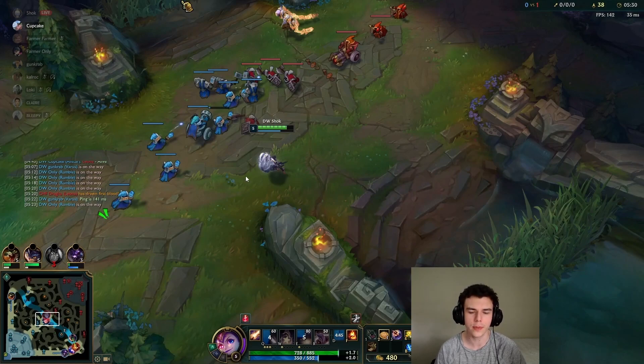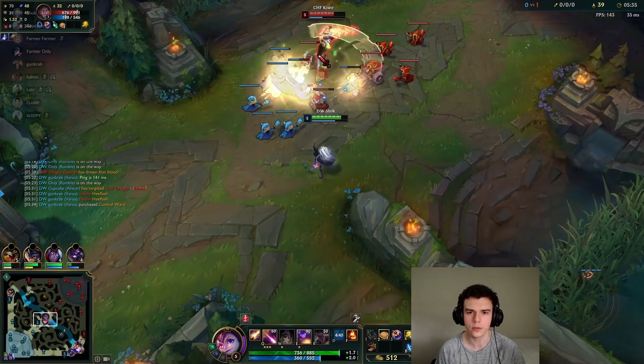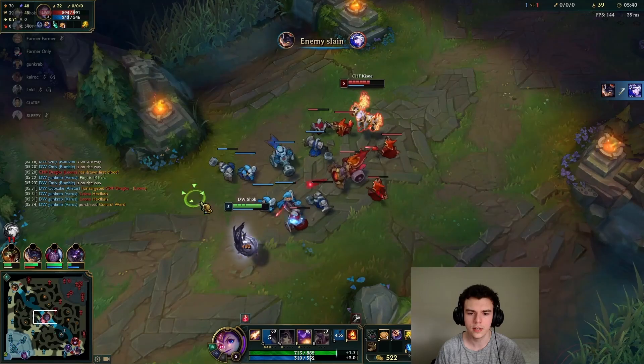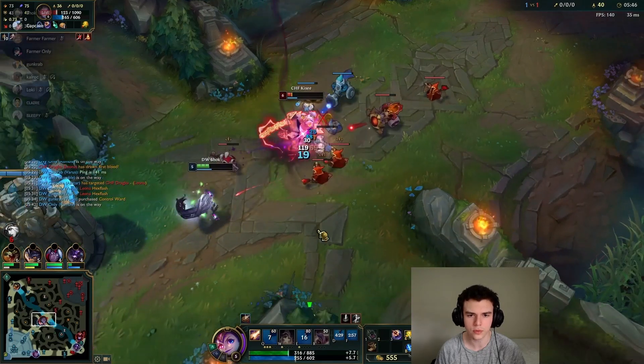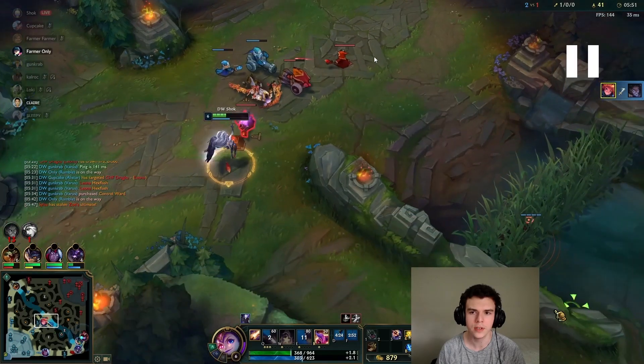If I were really scared of getting ganked I would keep the wave on my side. Pre-six you can follow that method pretty much the whole time. Post level six: keep it in the middle if you want to be greedy and stop them from roaming, or keep it on your side if you need to be safe. Even in the middle you still have quite a lot of opportunities for all-ins. As long as you play within your creep wave and on your side of the lane, you have a lot of room to chase people down.